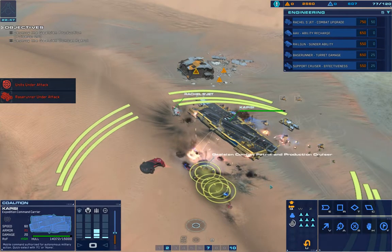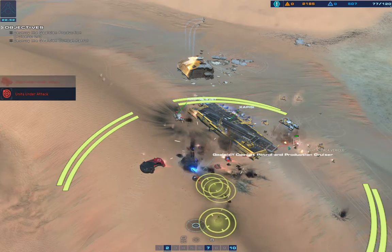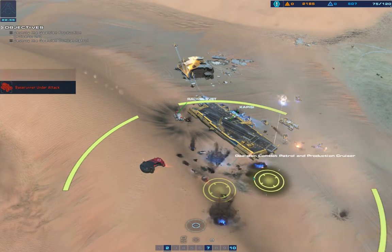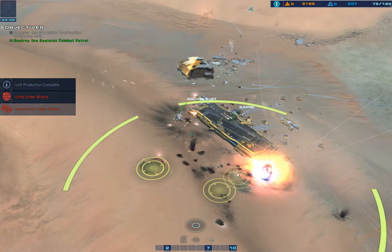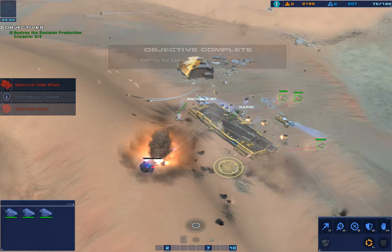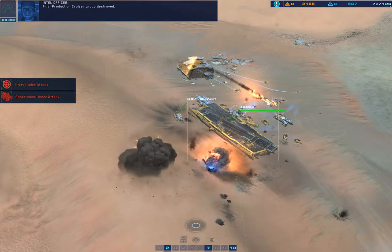Strike fighter destroyed. Strike craft taking effective fire. Light attack vehicle destroyed. Alert, support crafts have been engaged. A rail gun is taking effective fire. Interceptor taking hostile fire. Carrier hull at 75% integrity. Carrier hull at 50% integrity. Red alert. Final production cruiser group destroyed.